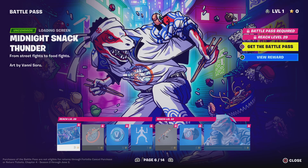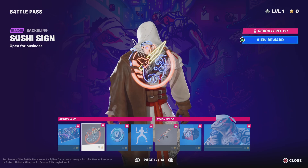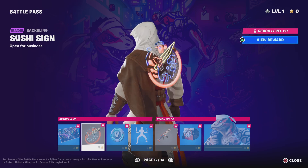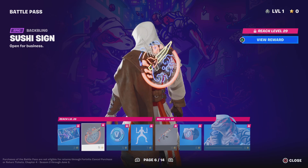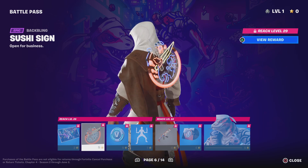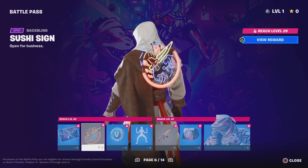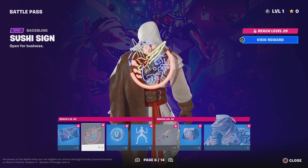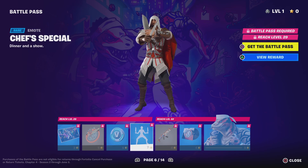We got the Midnight Snack Thunder loading screen. Got his back bling — I know it's kind of hard to see with Ezio's cape and everything. But it's one of those lights that you see in the big cities. You can see them in Las Vegas, Japan, stuff like that.